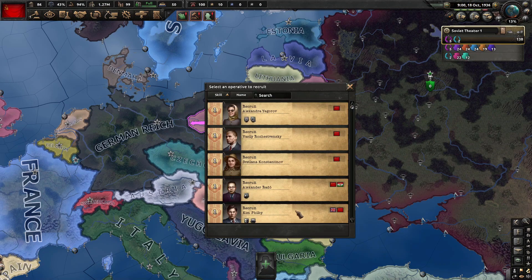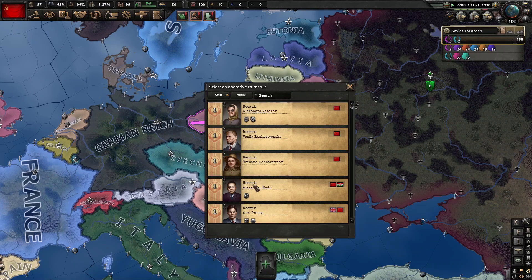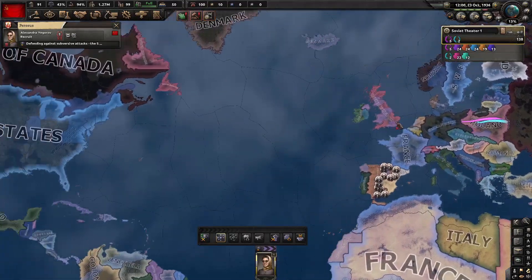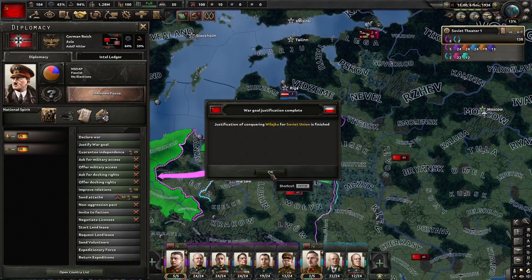We have some agents with double nationality. None of them are seducers, so we'll go with the Soviet seducer, probably going into the United States for right now. We've just completed our war goal justification on Poland.